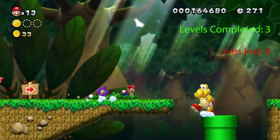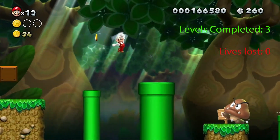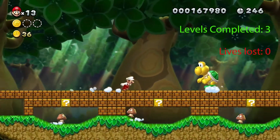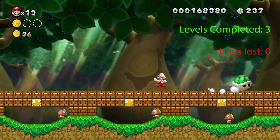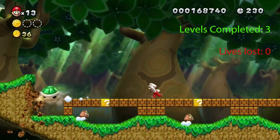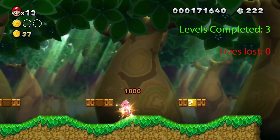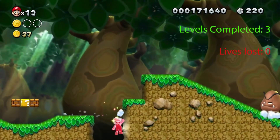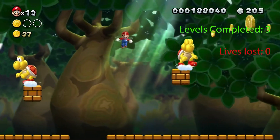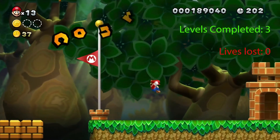Now we've reached the halfway point. Grab a new Fire Flower from the keeper. Jump up onto this platform, and then if you kick the shell this way, it will plow through all those blocks, enabling you to get out there. Up in the middle one is the Star, which makes you invincible for a short period of time. Oops — didn't jump high enough for the last Star Coin.